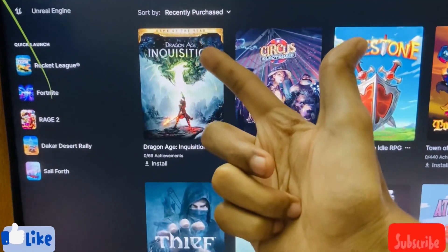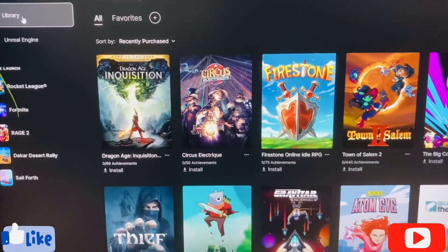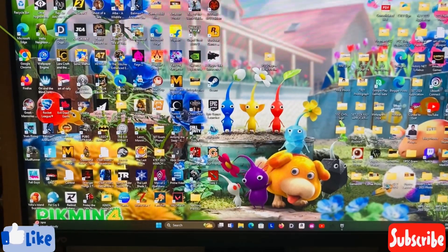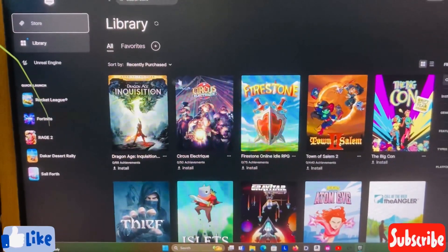Here's the game — Dragon Age Inquisition: Game of the Year Edition. You should have at least 30 GB to install this game. My PC is full of games so I have no space right now, so I'll wait and install this game later.